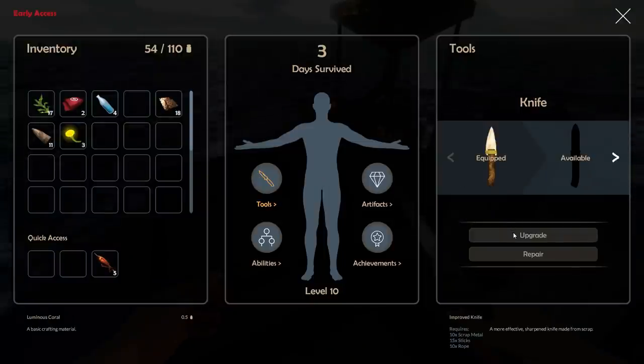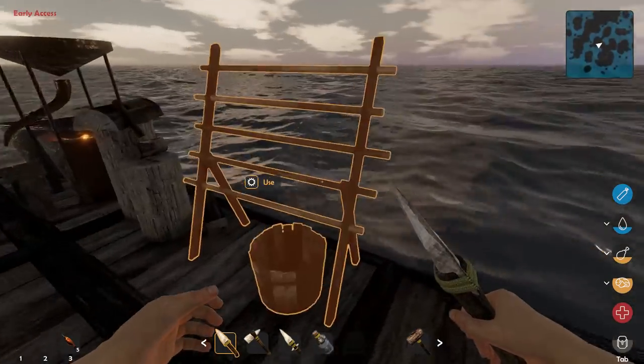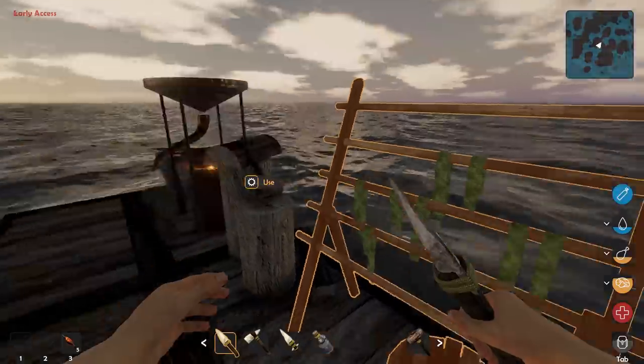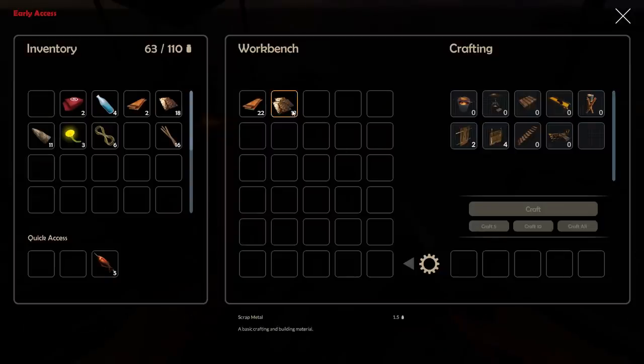Let's see if we can upgrade the knife first. Should we do the knife or the axe? The knife harvests sticks and kelp — we need seaweed to make ropes and we always need a lot of rope. I have some seaweed running but we're going to be one shy, so we can't upgrade the knife just yet.